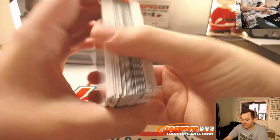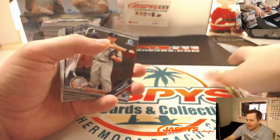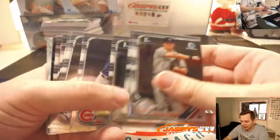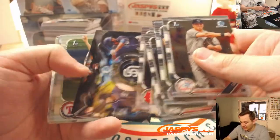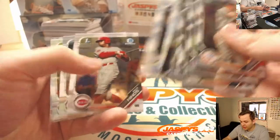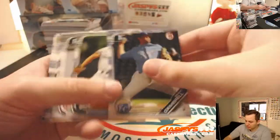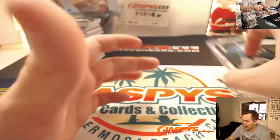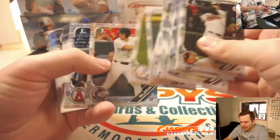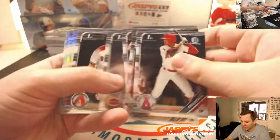We have the next half in the store at jasperscasebreaks.com. We also have Elite Extra Edition Baseball — 50 hits in the break, it's a five-box break, eight autos per box, two relics. You get two teams, 15 spots, 50 hits — $39.99 for two teams, all cards ship. You've got Jasson Dominguez, the number one international prospect who just signed with the Yankees. Bobby Witt Jr., Adley Rutschman — all the top guys. I think there's 12 spots left and I just posted it today.